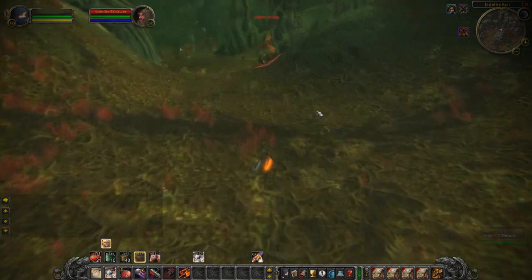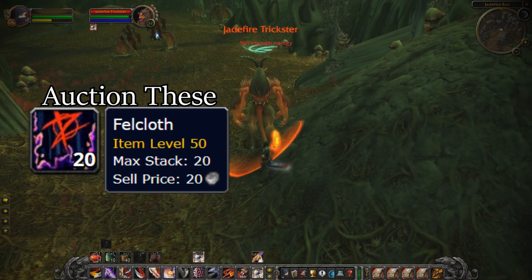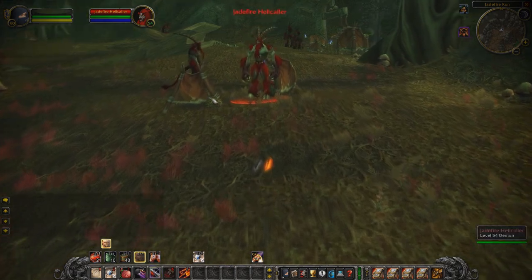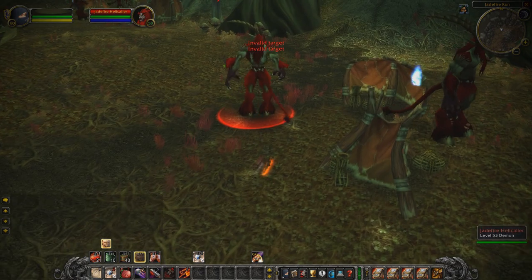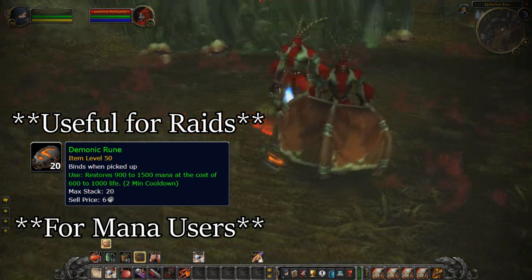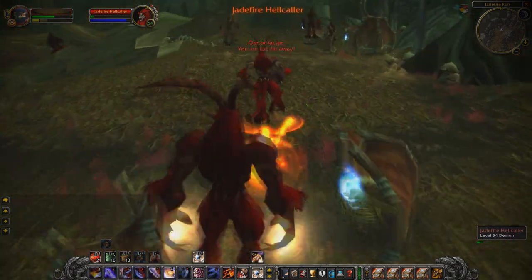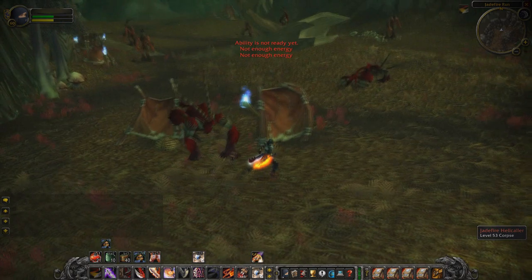These guys drop a ton of valuable loot such as Fellcloth, which is very popular for a few tailoring recipes in the earlier stages of Classic WoW. They also drop Runecloth and the odd BoE items that are worth a fair amount. Not only will you be looking at over 35 to 40 gold per hour here, but if you're a mana user you'll also want to collect Demonic Runes since you can use these consumables during raids to maximize your DPS. Unfortunately this is a very competitive spot and should only really be engaged if you think you're going to win in a PvP fight.